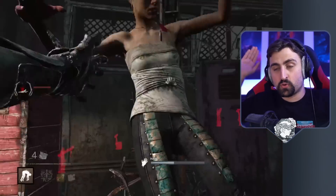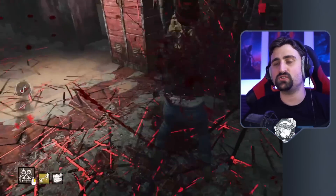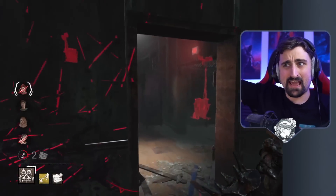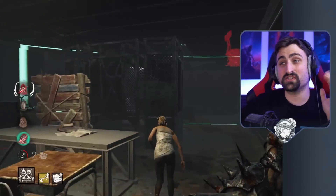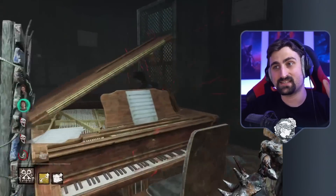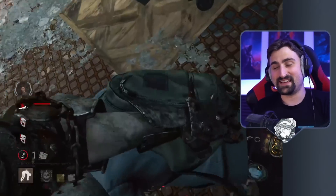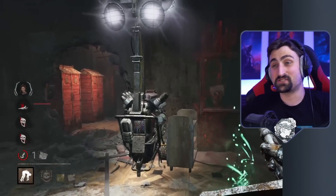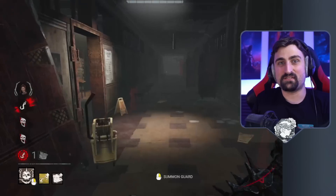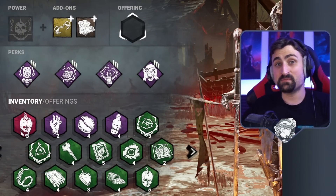So the plan is very simple: hook survivor, camp. Survivors will try to unhook and no matter what they do, they can almost never beat you, even if they play it really well — and you're going to see some examples of that today. We went on a surprising 13 win streak, and even then the survivors that beat us were just a little bit lucky and had the perfect build against this, and even then they still had to fight really hard. I somehow think this is one of the Knight's strengths, which is really sad, because this playstyle is extremely boring. But the devs have somehow created a killer that is very good at camping and making games last 20 minutes if you're really inclined. Let me show you what that looks like.